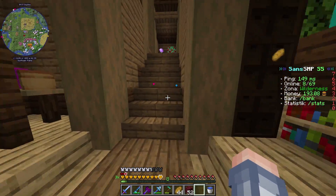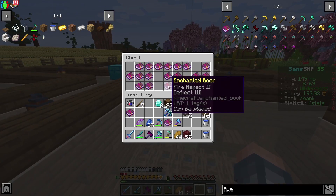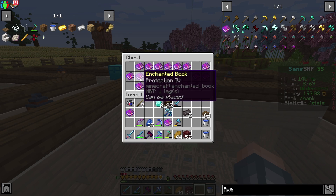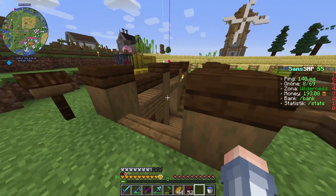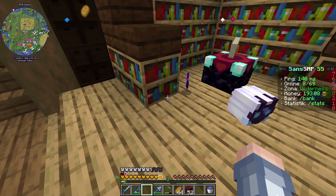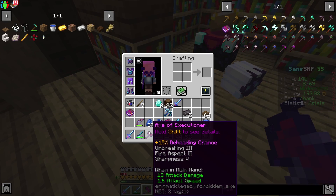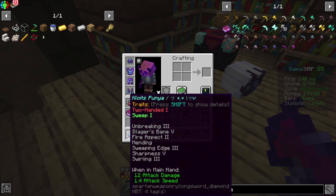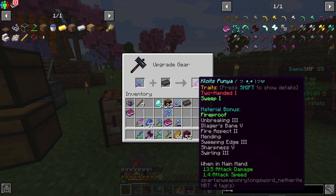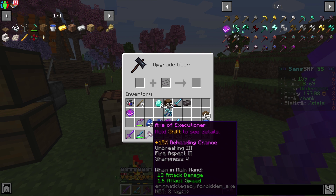Oke sekarang sisa 8 XP dan mudah-mudahan kita bisa mengupgrade Axe of Excessioner kita menggunakan sharpness 5 yang ada disini. Coba kita lihat apakah kita mempunyai sharpness 5 disini. Oh ada nih! Semoga aja bisa. Coba ya, oh bisa guys! Dan sekarang hancur... oh my god, oh no. Oke sekarang kita udah mempunyai Axe of Excessioner kita. Dan ini kita langsung aja upgrade longsword kita menggunakan netherite ingot kita.